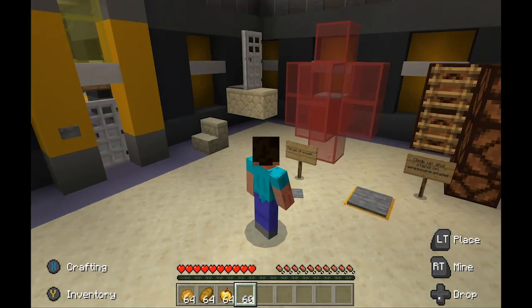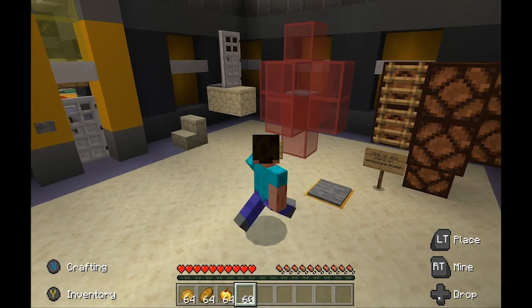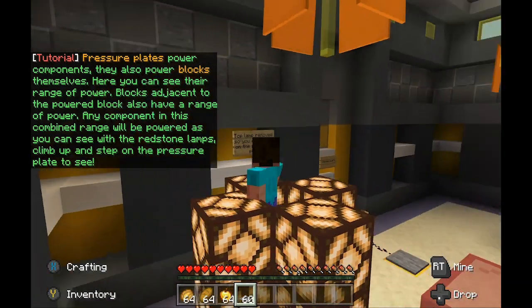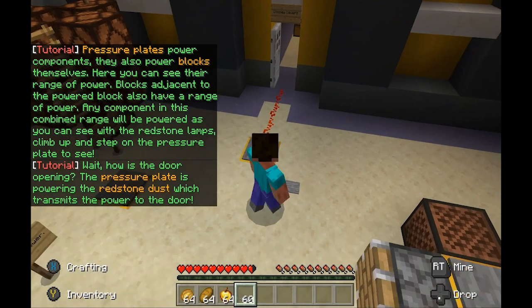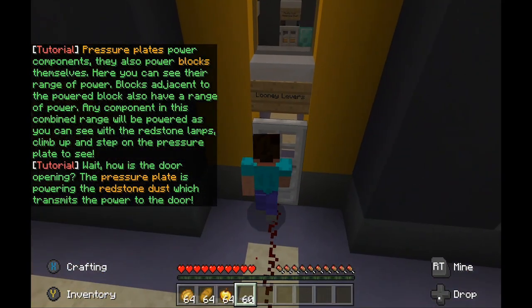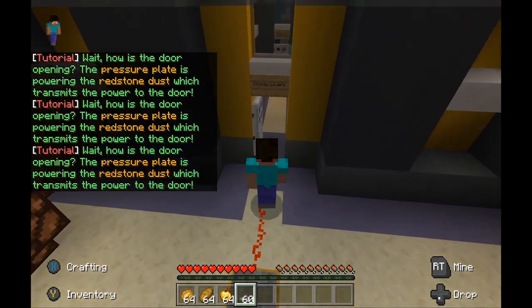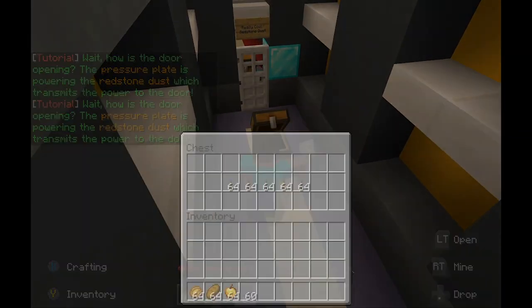Any component in this combined range will be powered, as you can see with the redstone lamps. Wait — how is that door opening? The pressure plate is powering the redstone dust, which transmits the power to the door. I'm going to give you some levers now.